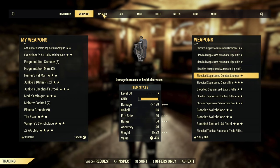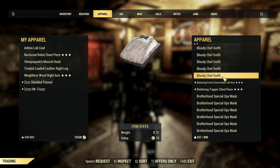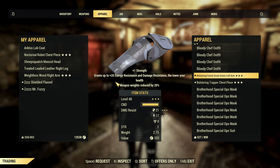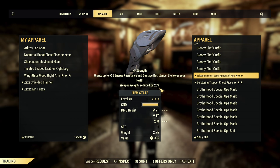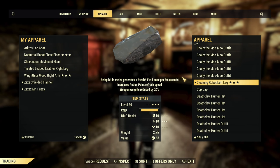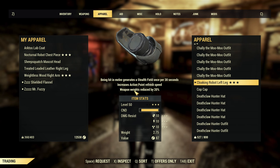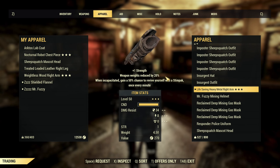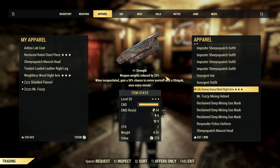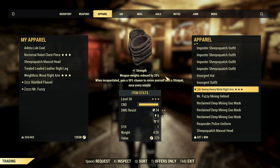The answer is in the armor the mule is wearing. There is one important attribute: the third star says 'weapon weight reduced by 20%.' By putting all five armor pieces with exactly this effect — weapon weight reduced, it doesn't matter if it's cloaking, nocturnal, or whatever else, just weapon weight reduced — with all five pieces like that, all weapons are 90% lighter. That means you can store 10 times more weapons. It's an insane improvement for your mule.